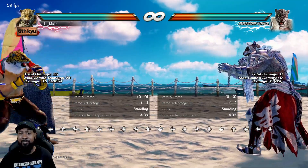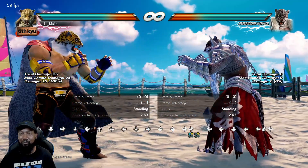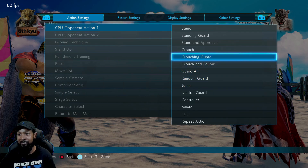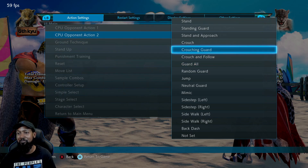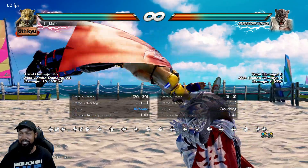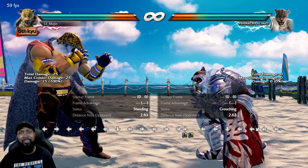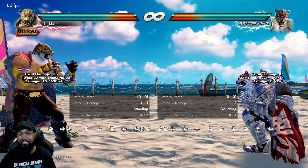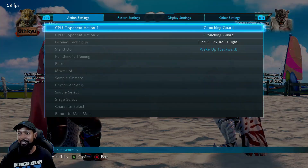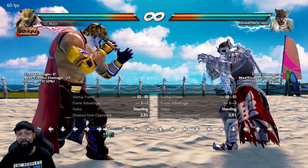The Diving Cross Chop has very unique properties. It's a high attack — you can always duck it, but it turns into a low at max distance. You can always block it and launch it — negative 25. But the thing is it just looks like a mid. That's something very iconic that I'm going to miss because it's been like that since Tekken 1.